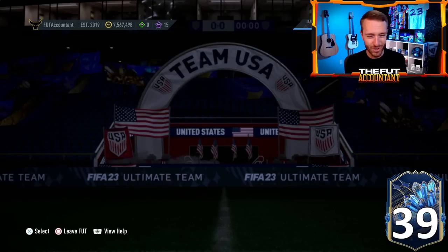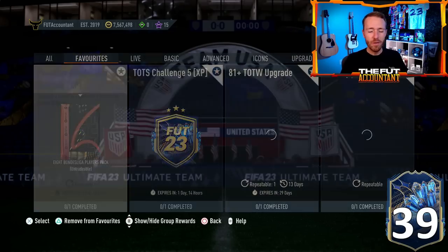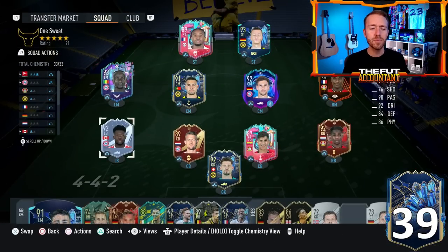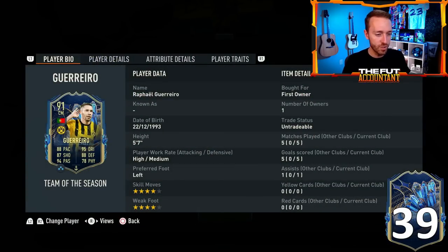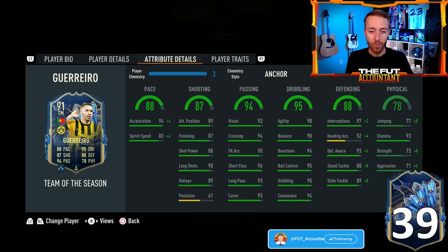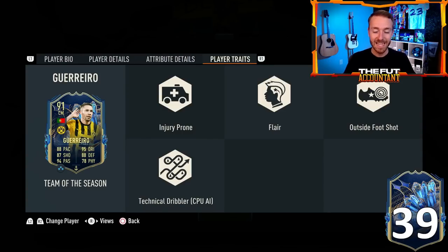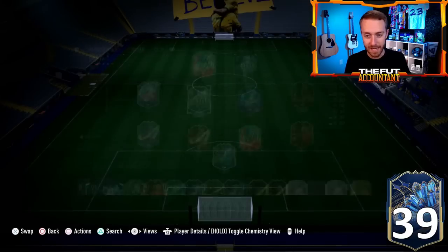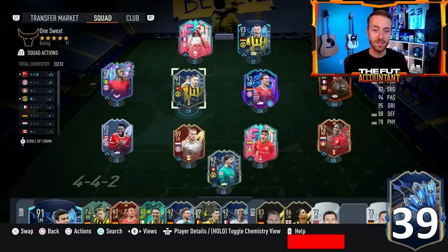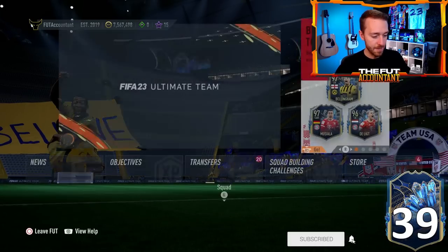Let's start with yesterday's content. We finally had the Guerrero SBC, and I'm telling you guys, this guy lives up to the hype exactly as we thought he would. Four-star, four-star, high/medium, left-footed. He has got 88 shot power, which is under the magic cutoff of 89, which makes his Trivela outside-of-the-foot shots insane. He's so good in game — I tried him out in the cup and he's amazing for the price, with great links too.